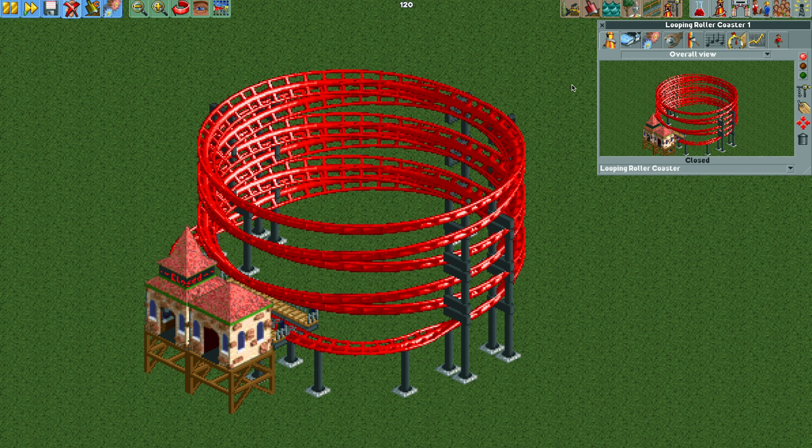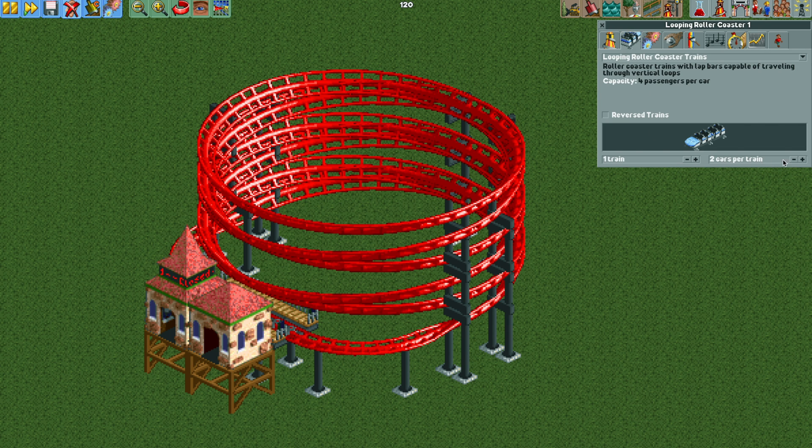We'll build our entrance and exit. For the ride vehicles, I'll show you the easiest way first: one train with 33 cars per train. This is the easiest way, but it's not the way I recommend, so I'll show you another way in a second.